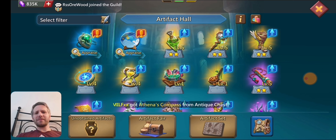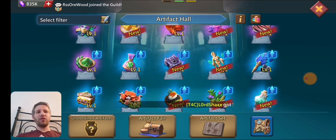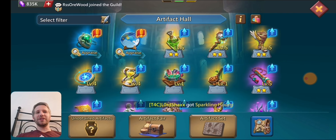That one is super unlucky — it's got the same amount of artifact coins as this account pretty much, but for whatever reason it just doesn't want to get any golds. I've got all the purples in the world but no golds. This one happens to have a bunch — I actually got like three golds on the first day that the artifacts stuff came out on this account, so it was super lucky.